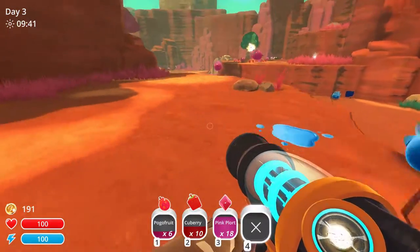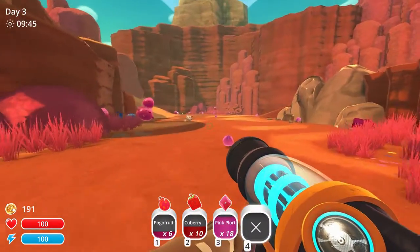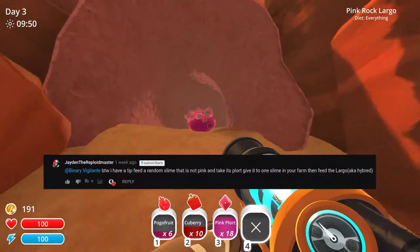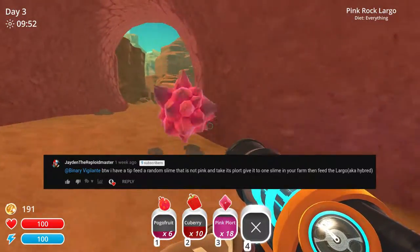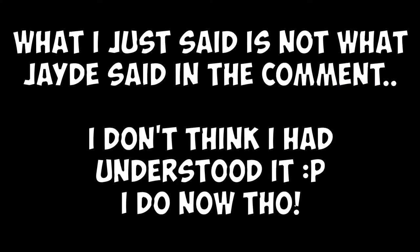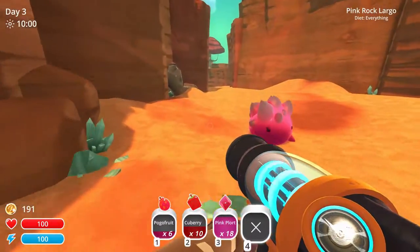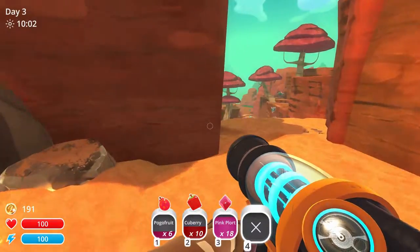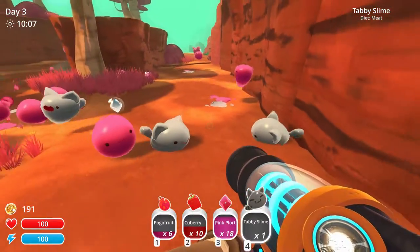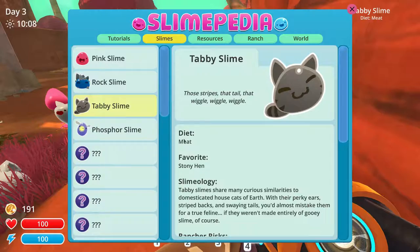Jade also gave me another suggestion, and that is to take one of the guy's slimes and feed it to one of these — I believe they're called Largos. To get other slimes like that, I believe. So I want to try that because we got these cat slimes over here, or whatever you want to call them. Tabbies — and they eat meat.